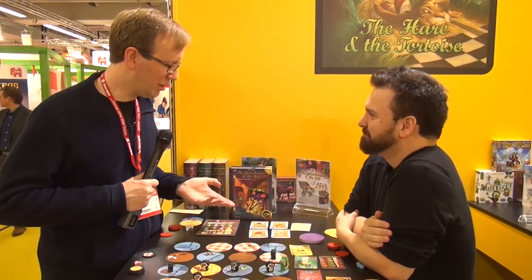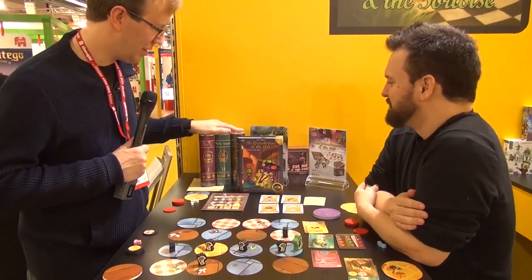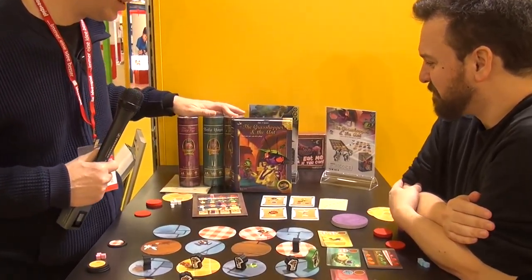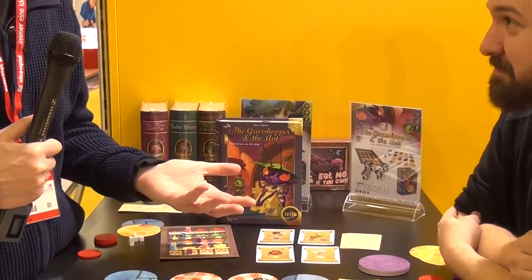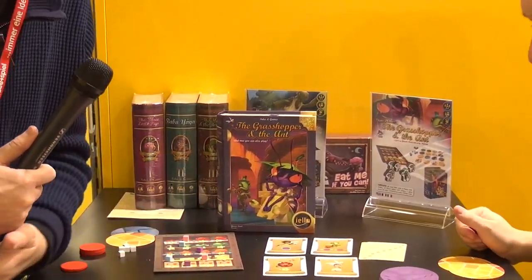Hi, this is Eric Martin with BoardGameGeek. I'm here with Mathieu Bonin from Yellow. We're going to look at the Grasshopper and the Ant, which is the fourth book in your Tales and Games series. And obviously we know what this is based on — Grasshopper vs. the Ants. How does this play out in the game?